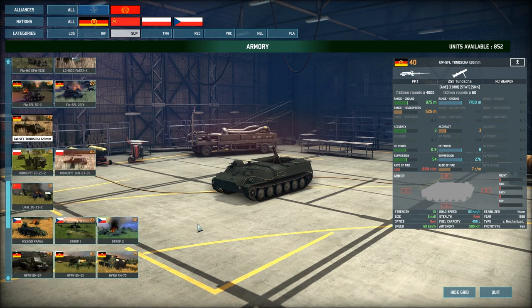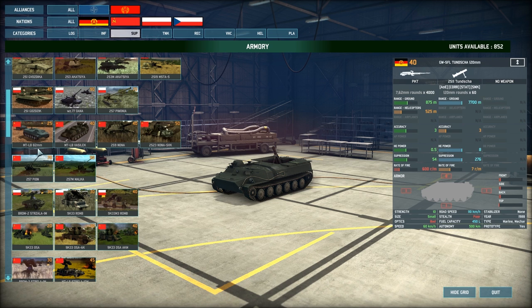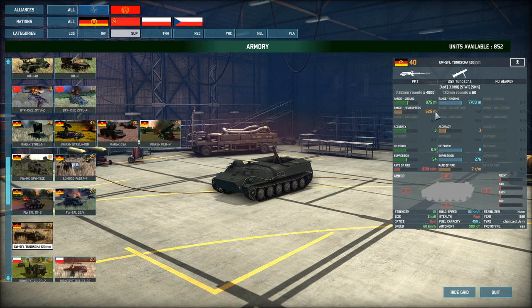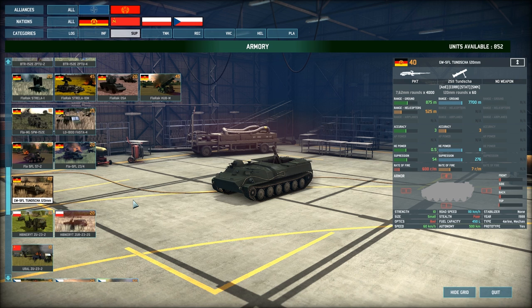Moving on to the GW SFL Tuncher 120mm — this is basically an MTLB hull, the same as the Russian version, except it's a prototype unit with a better mortar. It has a 120mm mortar with range versus ground of 7700 meters, accuracy of 3, HE power 8, suppression of 276, and rate of fire of 7 rounds per minute. A really good East German unit for taking out enemy infantry, suppressing light vehicles, and providing smoke support. Speed is 60 km/h and it has 60 rounds.